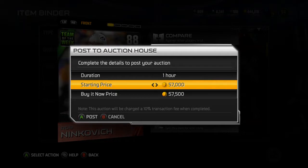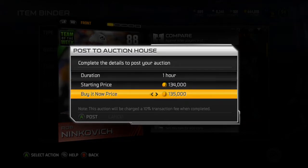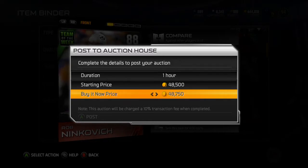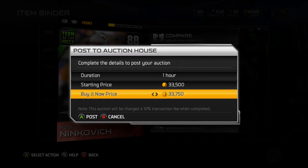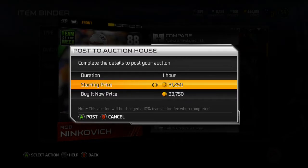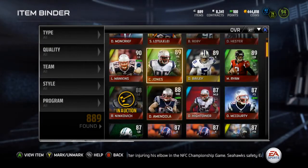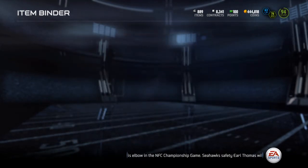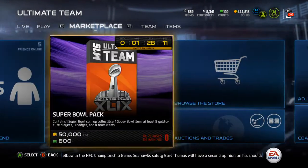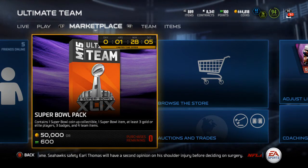I pretty much traded Tracy Porter — that 97 overall Super Bowl card — for Ninkovich and Malcolm Butler. So that is decent, and then I just pretty much bought that Edelman on top. Not too awful of a tradeoff, if I do say so myself. I'll be bringing you my All Patriots team here real soon. It doesn't include Asante Samuel — keep that in mind — just because it's not a team I'm going to play with a whole lot. But it's a fun team to have and it's pretty cool.